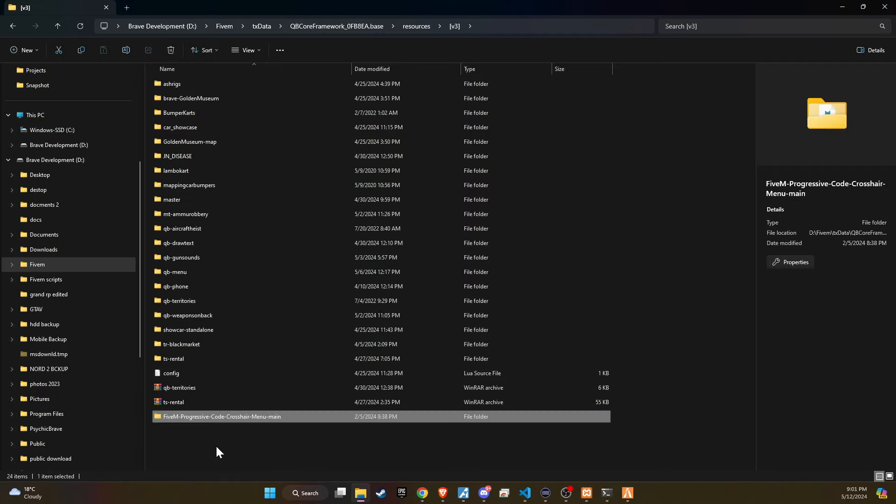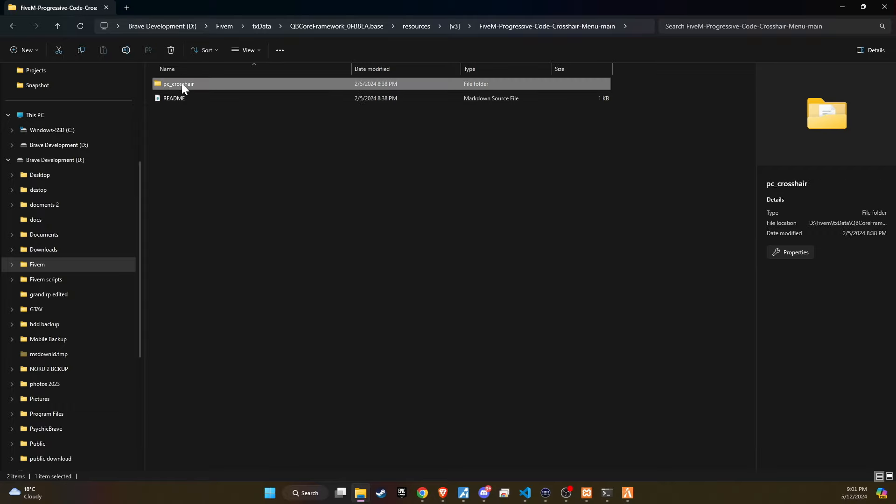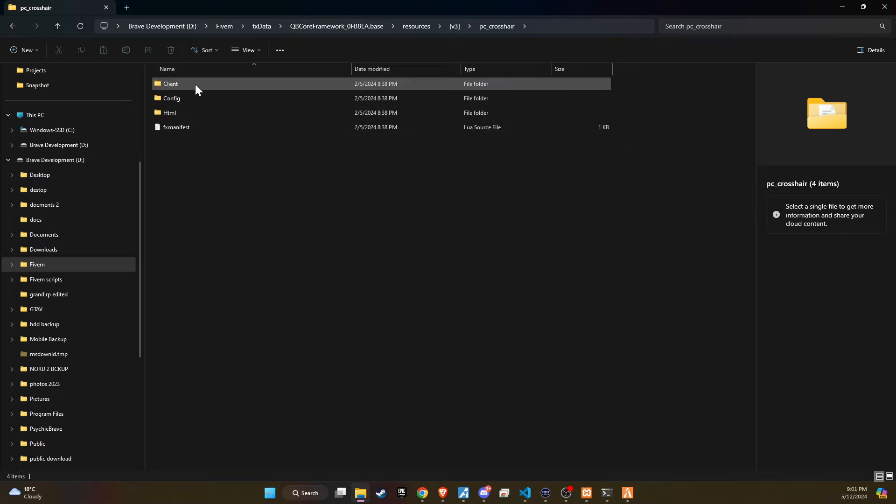The subsequent step requires a minor adjustment. Inside the downloaded folder, you'll find a subfolder named PC Crosshair. To ensure seamless integration, cut this folder and paste it into the main Ensured folder. This step is crucial for the script to start without any issues.